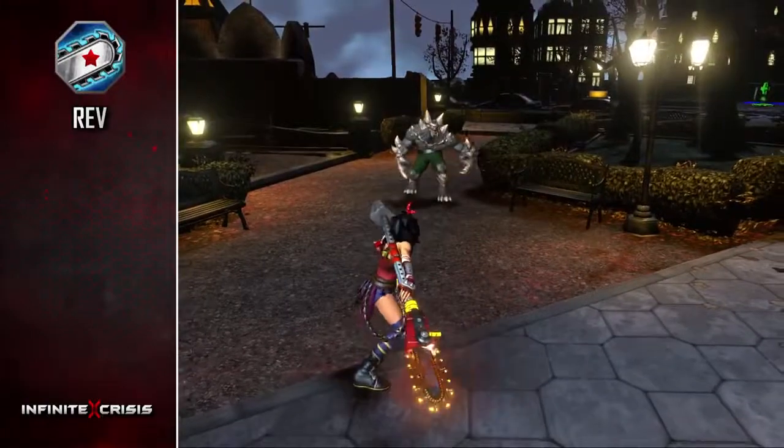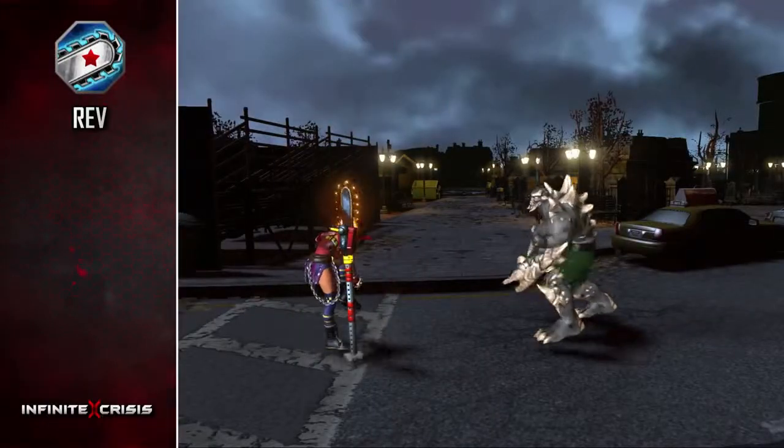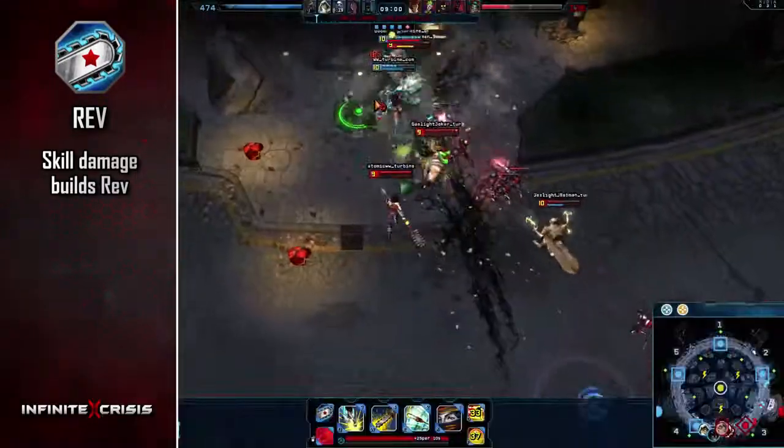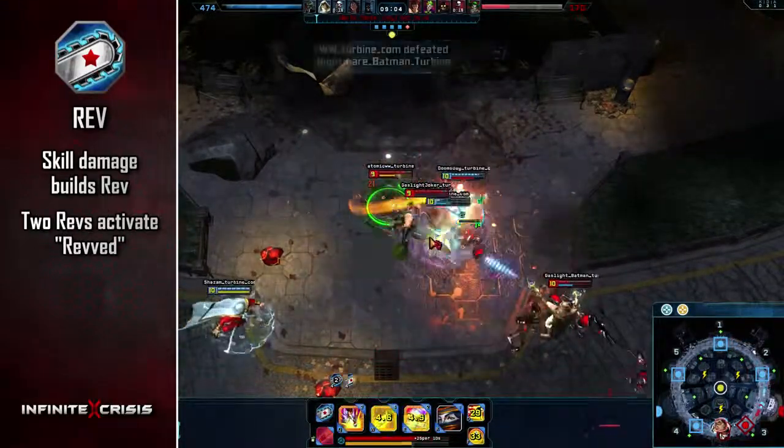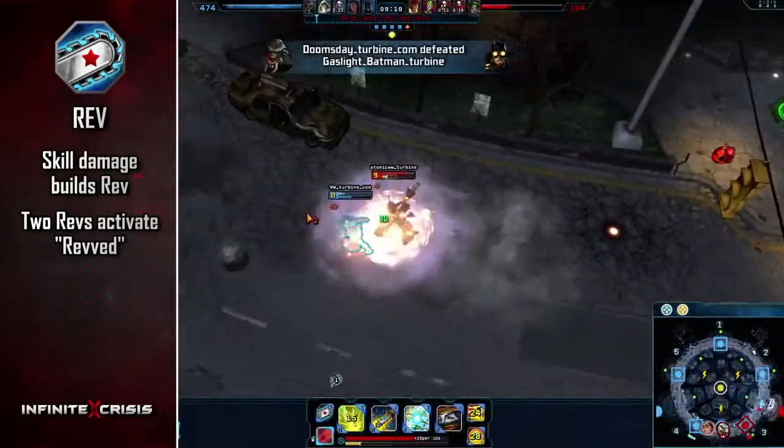Atomic Wonder Woman's passive is a special resource called Rev. Damaging an enemy with her Q, W, or E skill builds one Rev. Her Rev Meter caps out at 2, activating a special state called Rev'd.